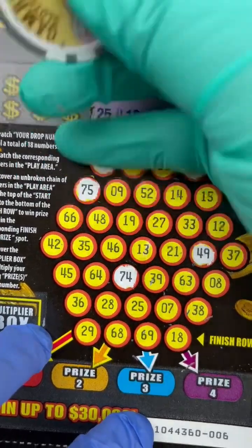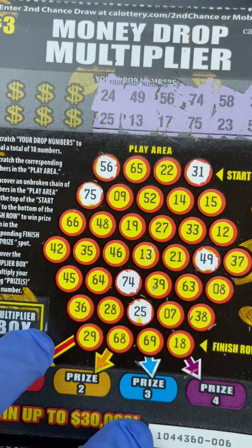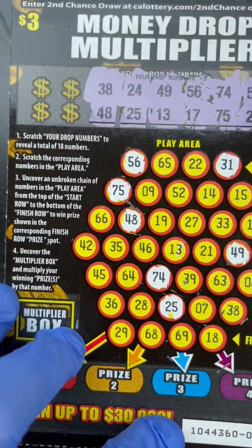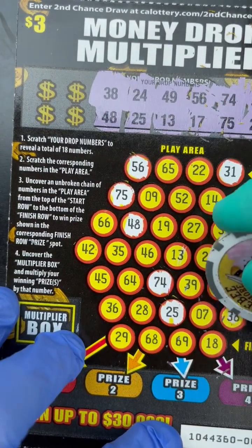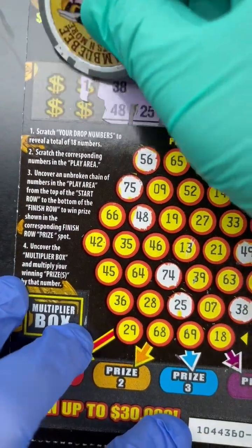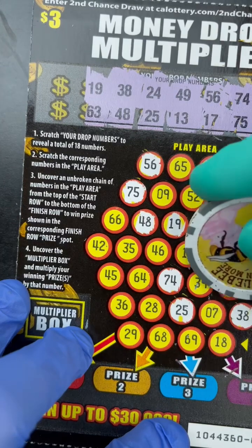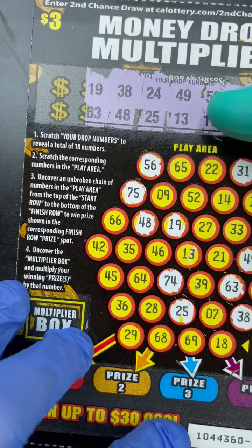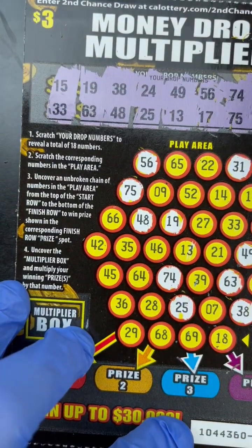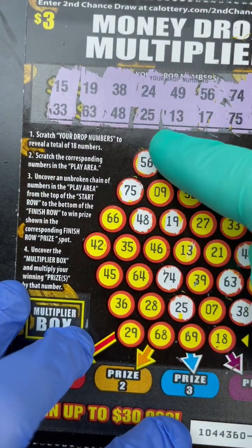24 and 25 — there's a 25 but not a 24. 38 and 48 — there's a 48 here... do I see a 38? 19 and 63 — 19 right here, 63 down here. Wow, that's a long ways but this is the best one. 46 and 69 — we don't have that. Last two: 15 and 33 — 15 here but no 33.